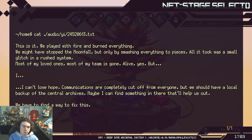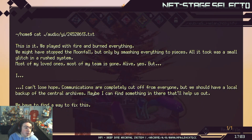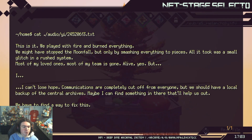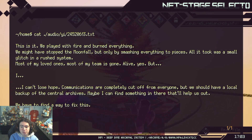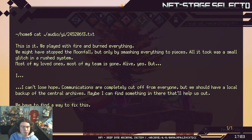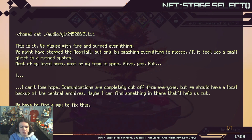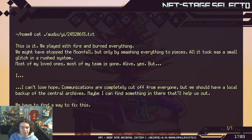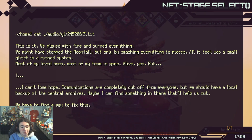HomeCatAudio something dot text. 'This is it, Luigi. We played with fire and burned everything. We may have stopped the moonfall, but only by smashing everything to pieces. All it took was a small glitch in a rushed system. Most of my loved ones, most of my team is gone. Alive, yes, but I can't lose hope. Communications are completely cut off from everyone, but we should have a local backup of Central Archives. Maybe I can find something in there that'll help us out. We have to find a way to fix this.'